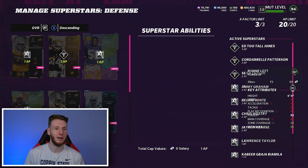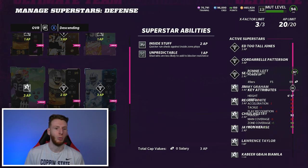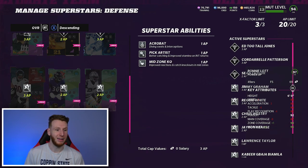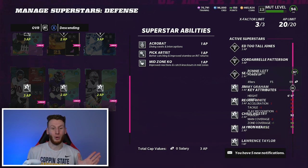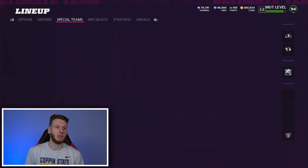Back to the abilities on defense: LT gets Unpredictable. Patterson has Pick Artist and Acrobat — I try to get a lot of players that get Acrobat for one AP. Kabir gets Unpredictable, Reggie White gets Inside Stuff and Unpredictable, John Taylor gets Acrobat and Pick Artist — that's one of those one AP Acrobat players. Too Tall, Curse, Westry, Jimmy Graham — all have one AP Acrobat. Jimmy Graham also has Mid Zone KO, which honestly I completely forgot I had. Cam Chancellor is out my way but only really plays on kickoffs.